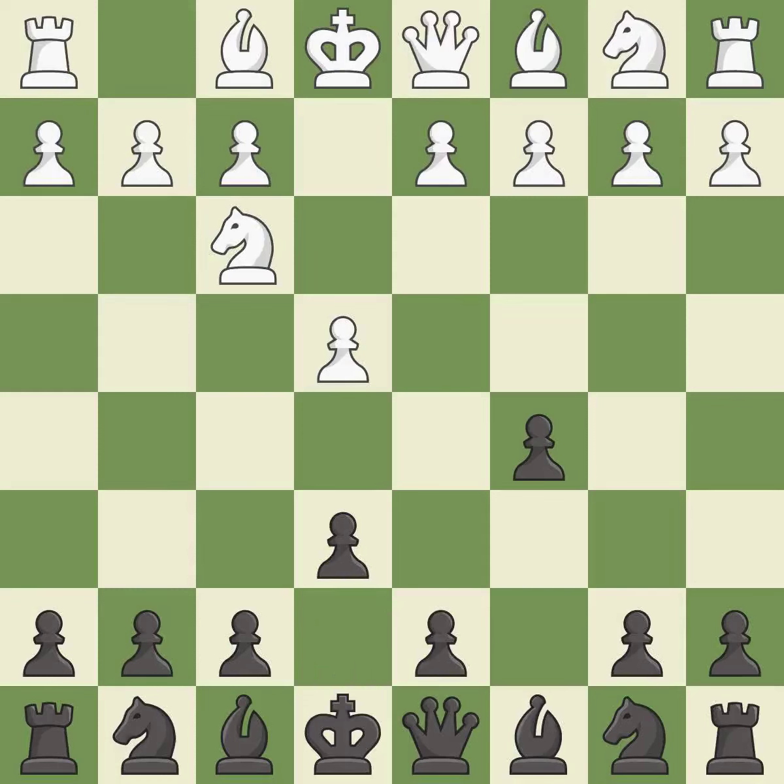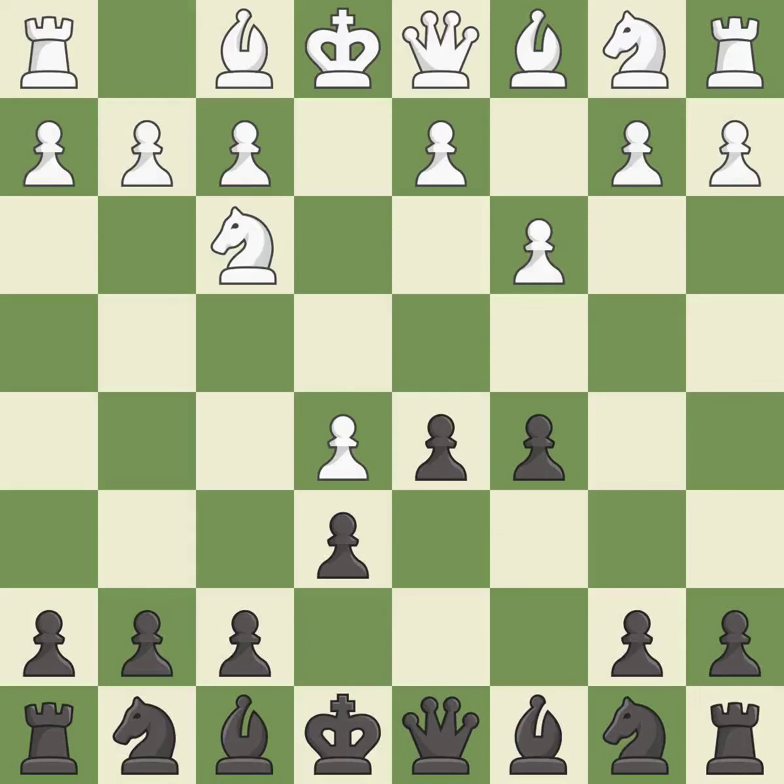E6 creates an opening for the dark-squared bishop and opens a new diagonal for the queen. C3 prepares the d4 pawn push and allows the queen to develop on the queenside. D5 gains space in the center and attacks white's e-pawn. This moves the pawn to safety.